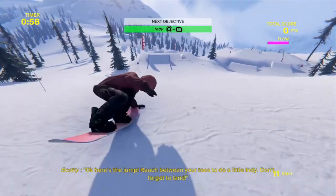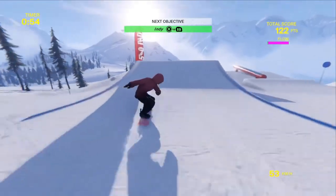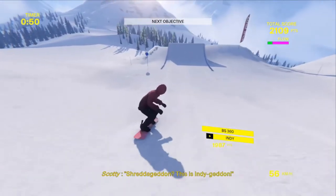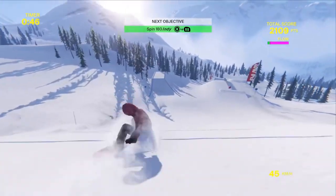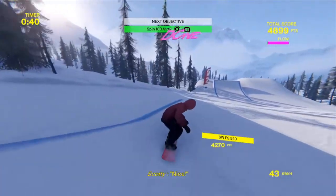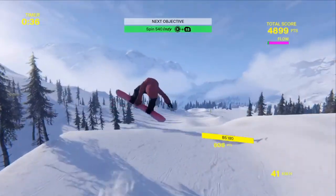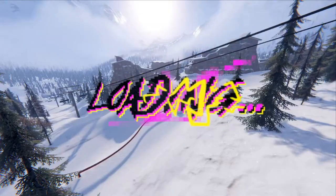We're getting the achievement Brand Manager for landing a 540 Indie. On these jumps, I couldn't do it on just any jump. You have to hold right on the analog stick to spin, plus hold right bumper to grab your board. You start spinning right before you jump off the ramp, so when you jump you're already spinning and holding your board. Simple as that — a couple of spins, and I do it twice there in a row.